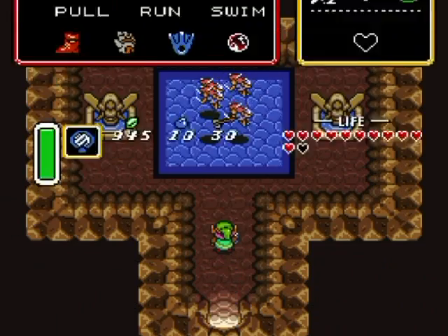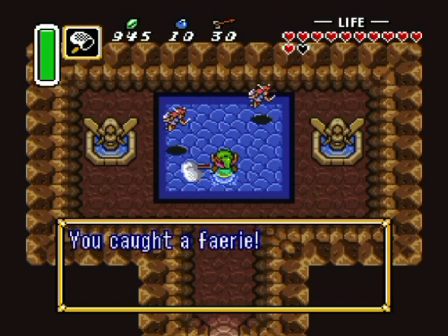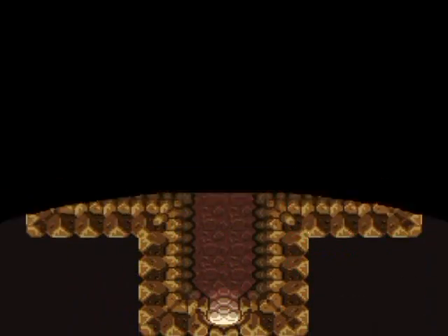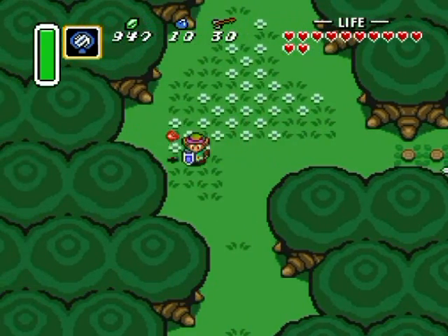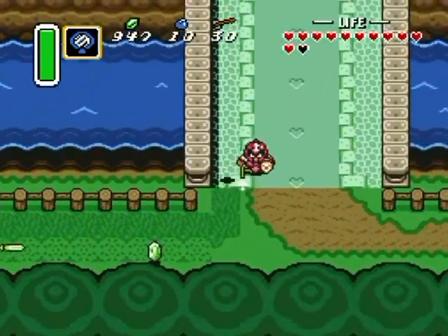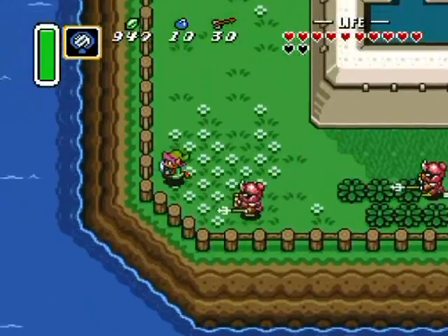I found a fairy fountain earlier, so I might as well check this out. Hello fairies! This is another easy fairy-grabbing spot if you'd like them. Now that I'm stocked up, I'll grab my mirror and move on. I wonder if I should have just saved and quit and started back at the sanctuary — that's probably quicker. I'm just going to sneak through here past all these enemies of every color.